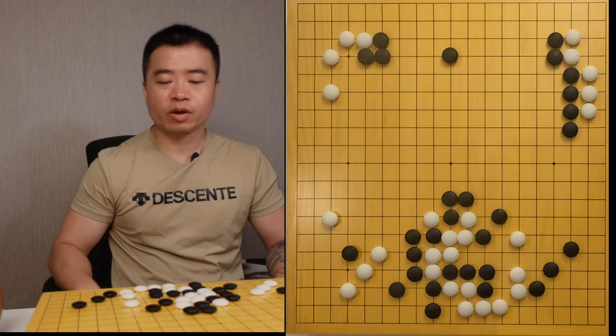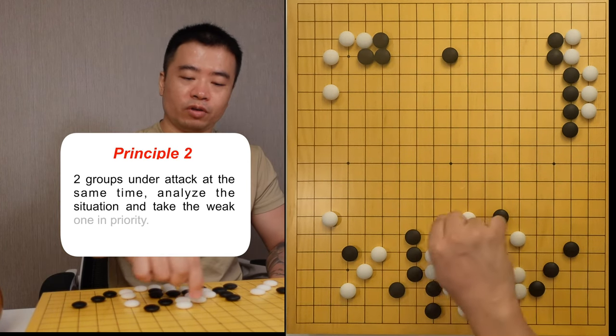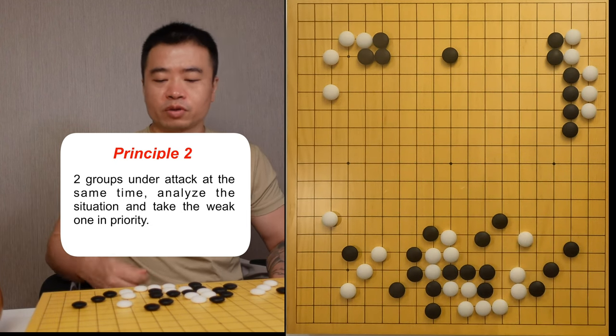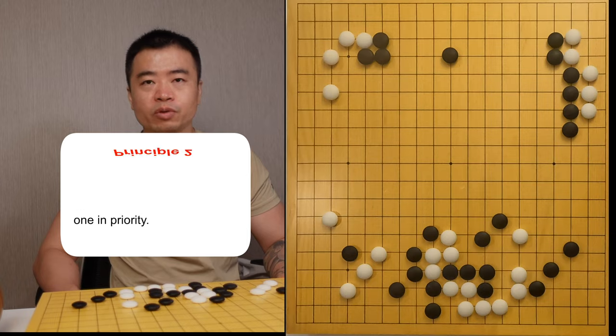The white cannot escape. The second principle for Go chess is: if your two groups are under attack at the same time, you need to analyze which group is more urgent, and take care of your weaker group first as the priority.